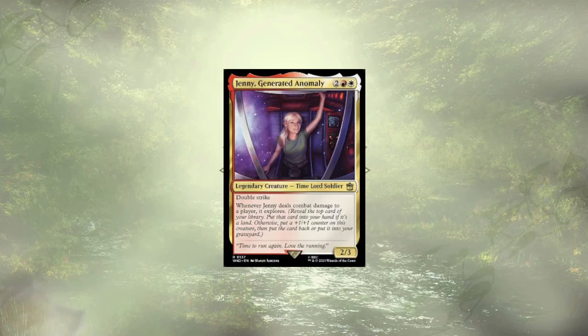Jenny, Generated Anomaly, is a double-striking 2/3 that explores when it deals damage. A lot like Astrid Path, if we weren't trying to keep the guide to a budget and we were adding in more ways to see the top of our library, or better yet modify it, she might get to stay — but as it is, she's got to go.